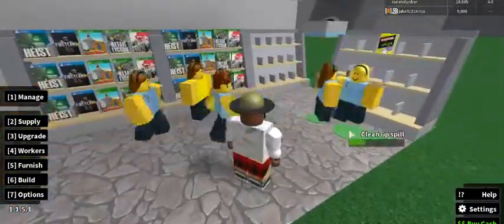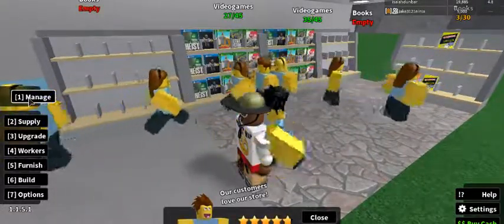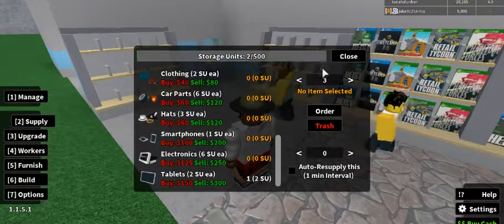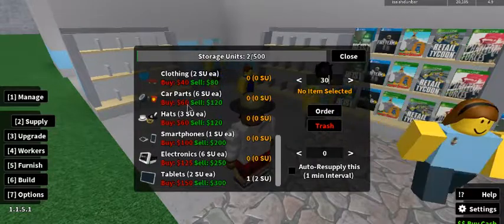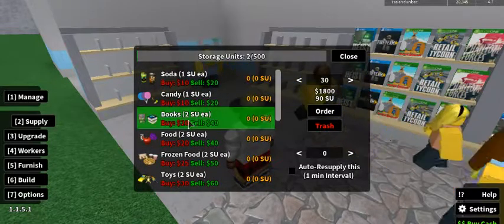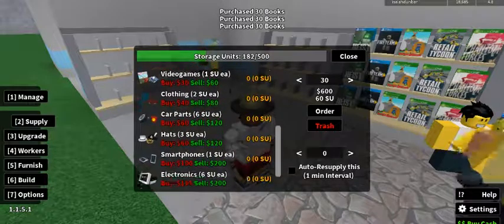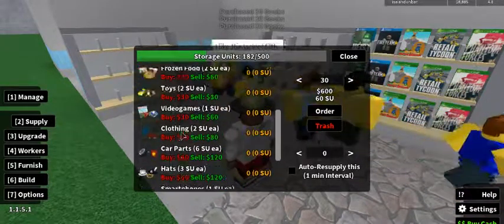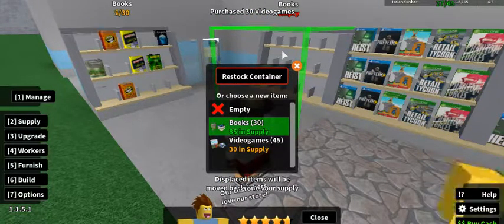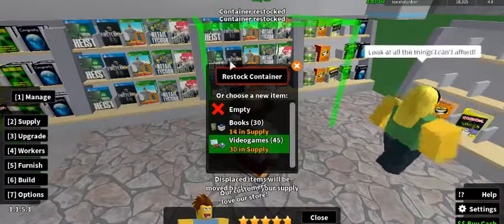Here's the room for books and video games. I need 90 books and 30 video games. Let me restock all of that. There we go, now all my stuff is restocked.